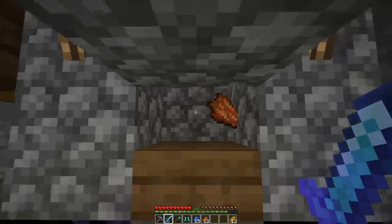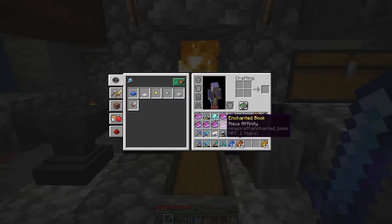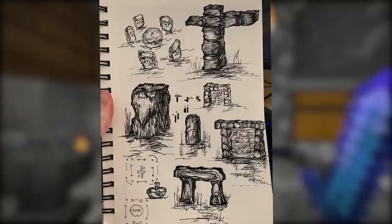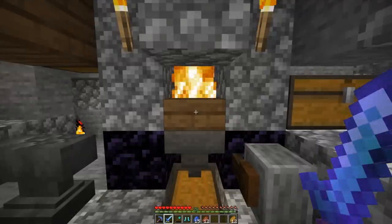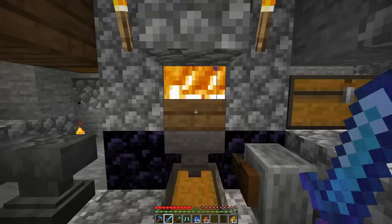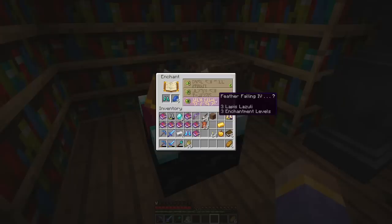You'd think enchanting would be easier on a wizard — I mean, I've got the beard, come on. I've been chopping away at zombies one after another. I got an aquafinity book, which is kind of cool, but still no feather falling — very frustrating. While chopping zombies I've been doing a little drawing, coming up with our cursed Stonehenge design, and also here's my drawing from last episode for the mine. We got it — we finally got feather falling! This is amazing — we're nearly ready to roll!